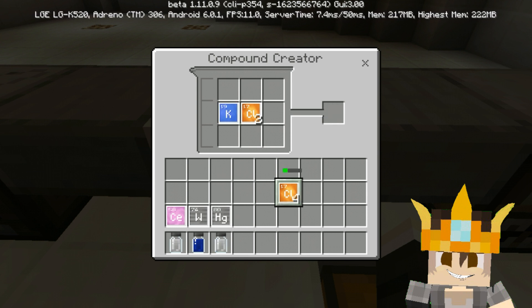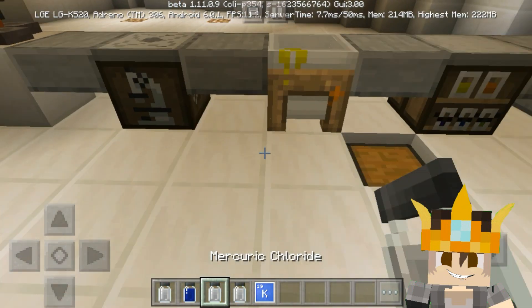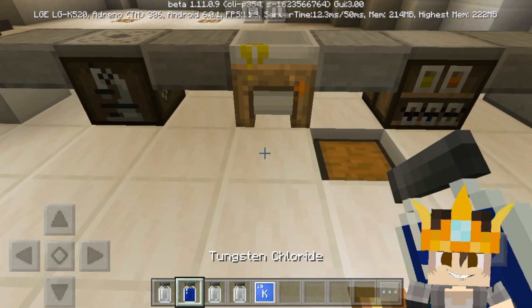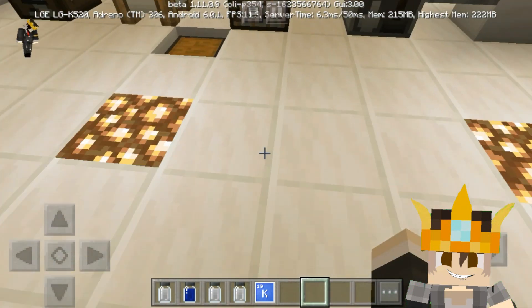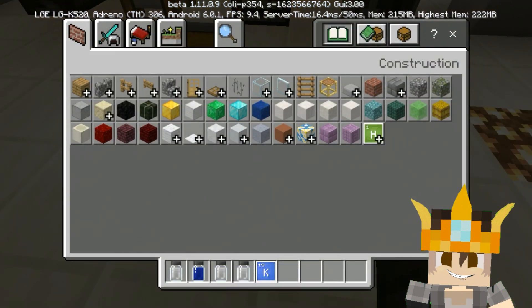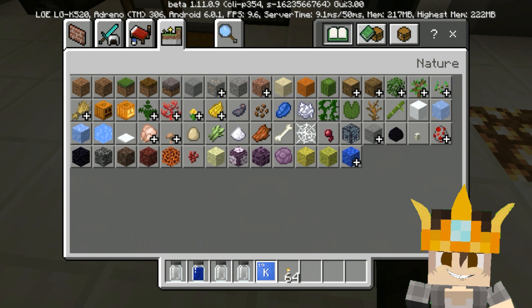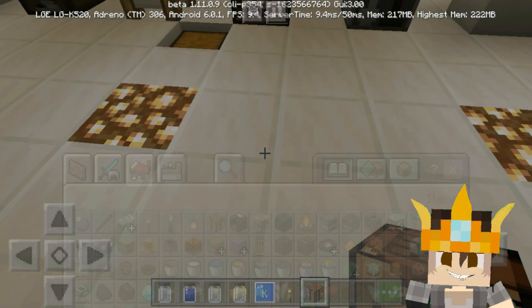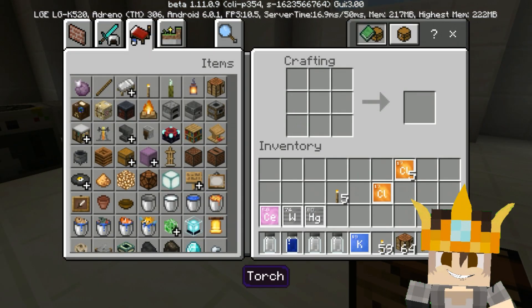Now you have potassium chloride, mercury chloride, tungsten chloride, and cerium chloride. Go to the crafting table — you need four torches total. Here are the torches and the crafting table, so now let's build.